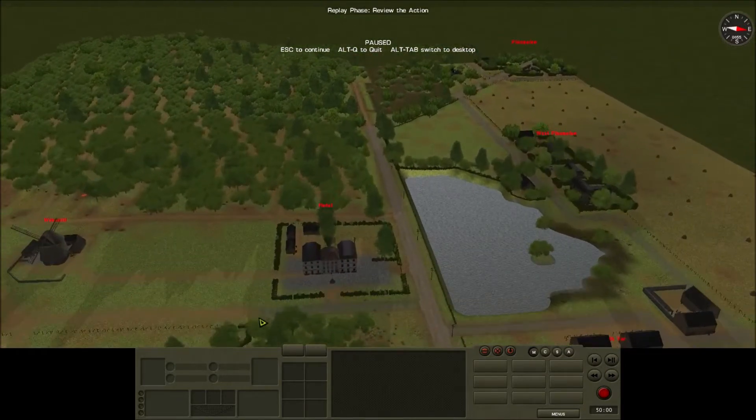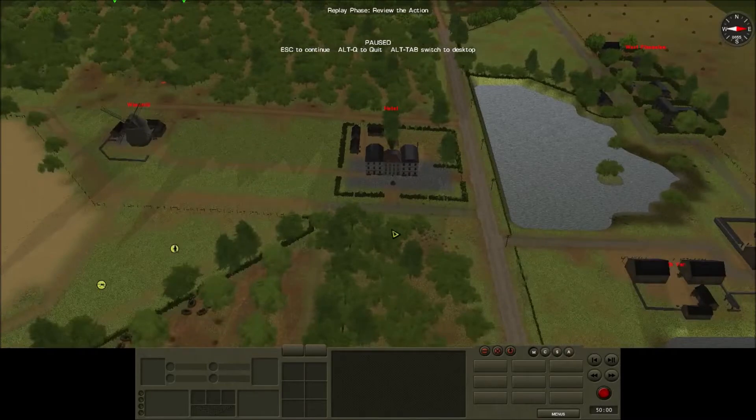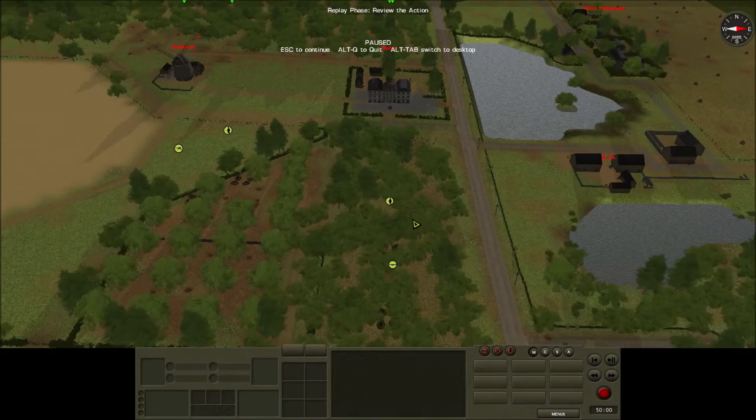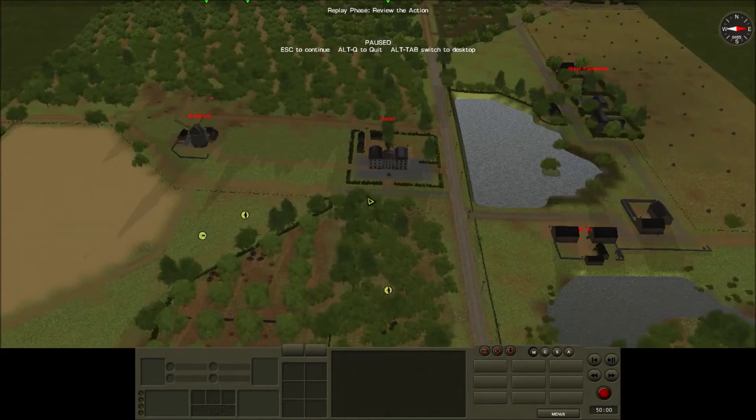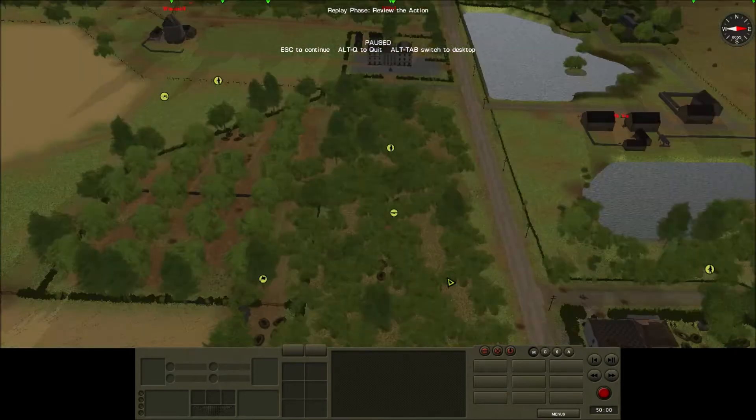Over here, I decided — because last time these were the guys that got most of the damage done to them — so I pulled them back into this forest. Because this hotel is such a tricky position to defend from. Instead, I decided to defend the road here with the bazooka behind, so if they drive tanks down the road I can hopefully blow them up relatively easily. And these guys will defend the bazooka if the Germans send infantry through the forest.